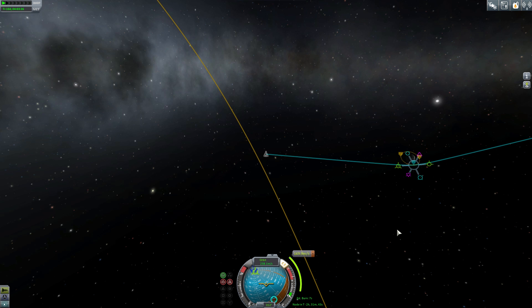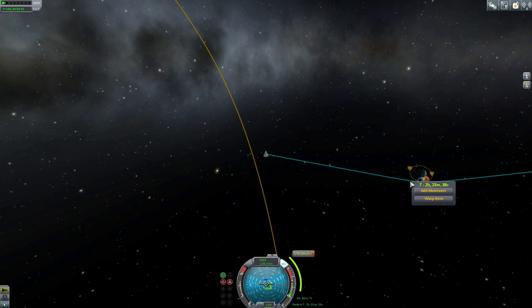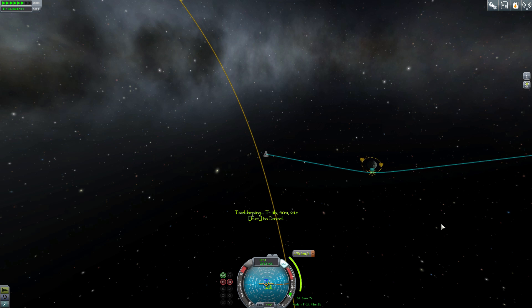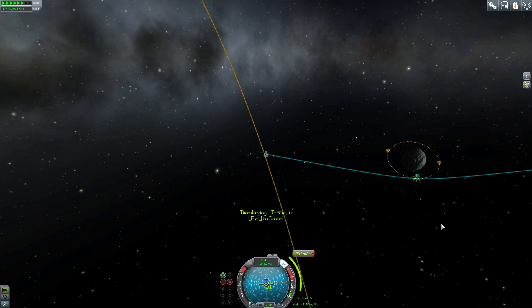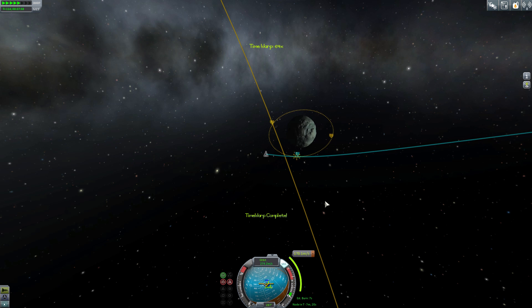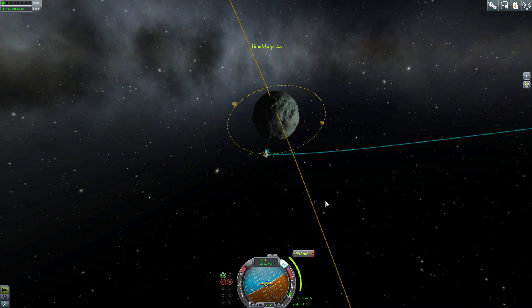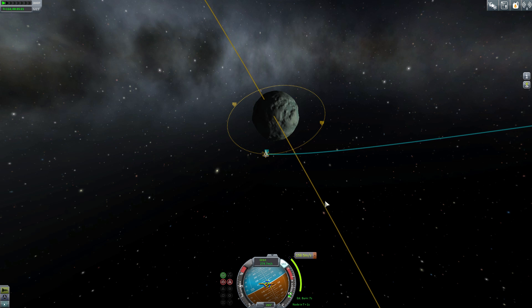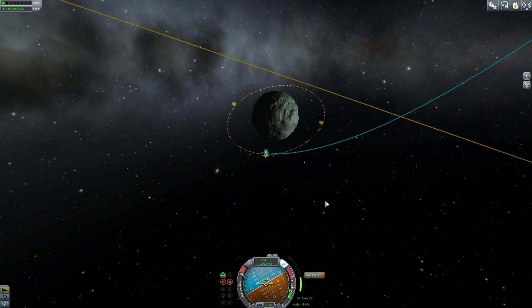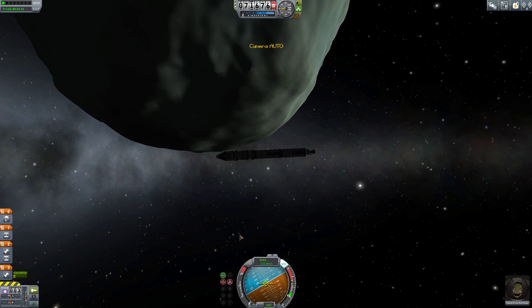Now I have a maneuver node set up. Another cool feature of 1.0 is that you can actually left-click on a spot on that blue orbit line anywhere, and you can select 'warp here' — your vessel will automatically warp to that spot. Obviously you don't want to warp right to the actual maneuver node because you have to burn a little bit early. I'll get into maneuver nodes in more detail later, but that's a cool function. Now I'm burning to get into orbit of Minmus — and there we go. Now we're in orbit.